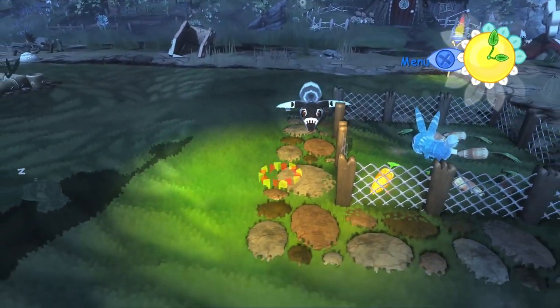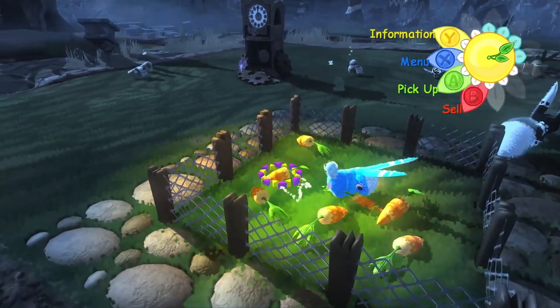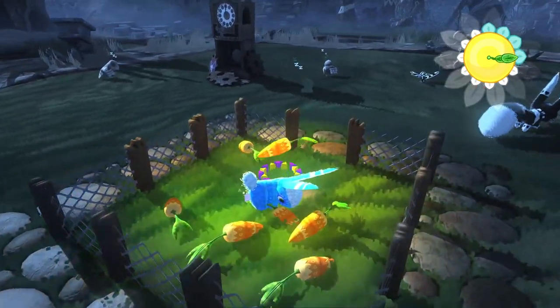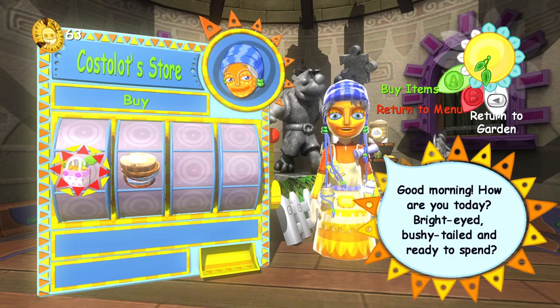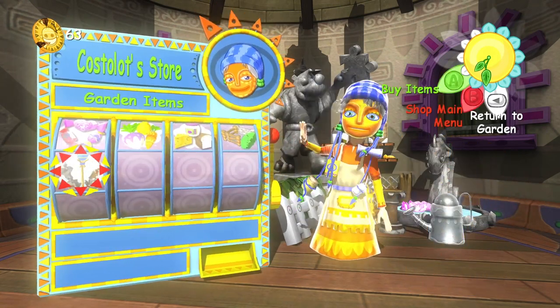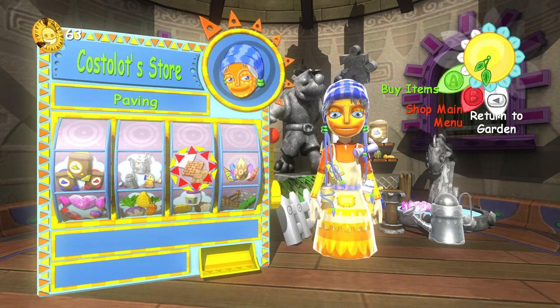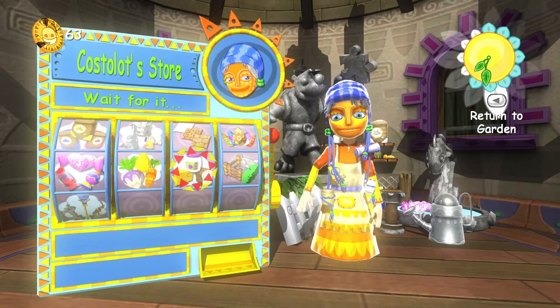As you level up, the garden will expand giving you more space to work with, but the further you go the more complex it becomes to manage all the inhabitants. Finally, there is a nearby village with NPCs who will aid you through the process. Traders you can buy and sell from, doctors can visit to cure injured residents, and builders will construct whatever you desire for a cost.